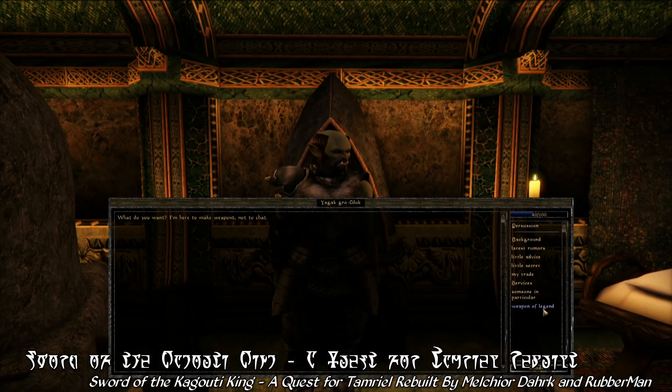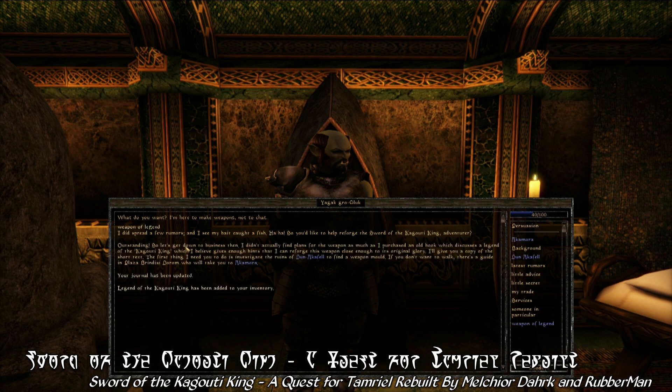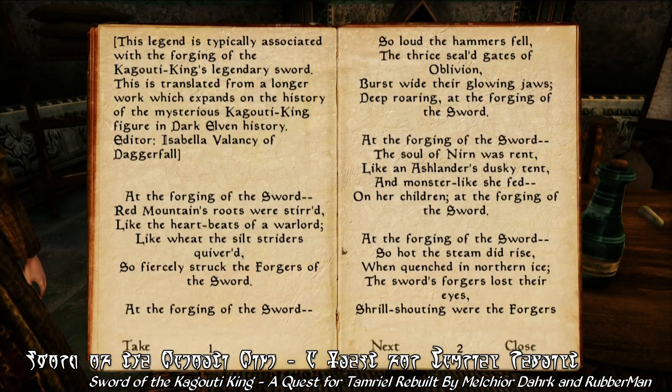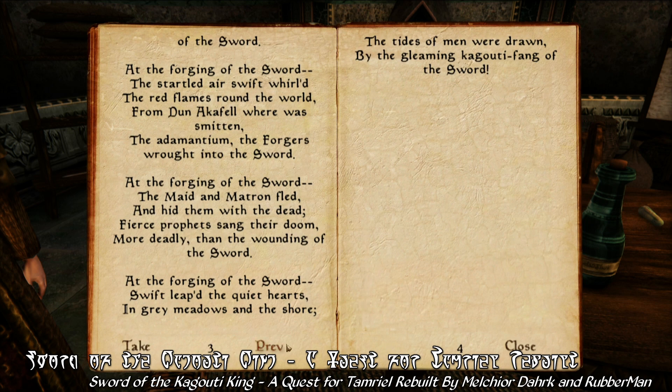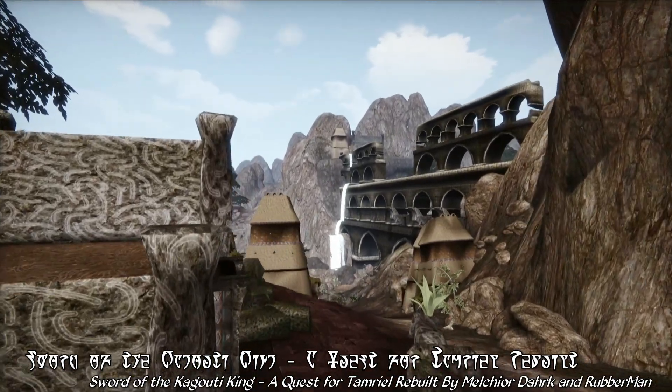The mod begins in the Mournhold Craftsman's Hall, where you'll find that the Master Smith here has a special request. He's come across a book that speaks of the legend of the Kagouti King, a figure famed for wielding a sword in the likeness of his namesake. Should you agree to take on this quest, he'll set out to collect a variety of materials that can be used to reforge this legendary blade.